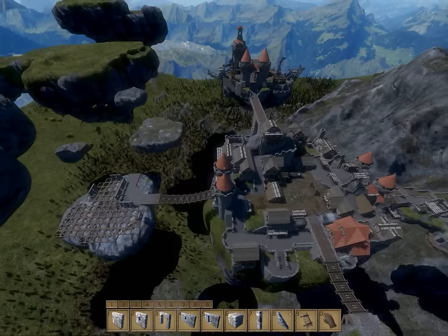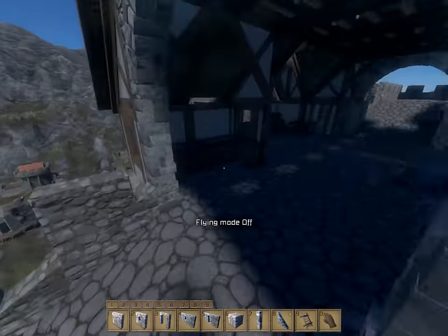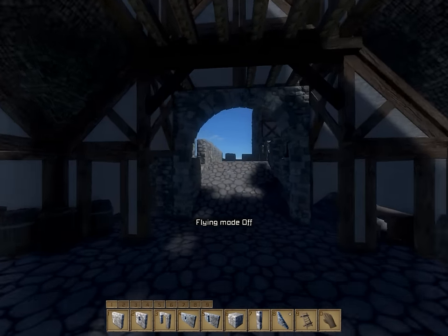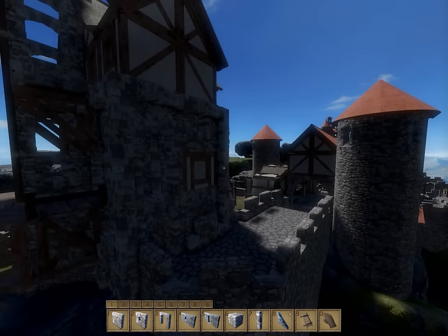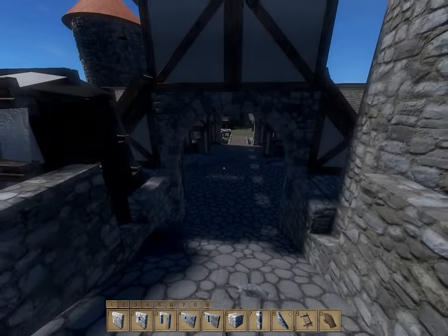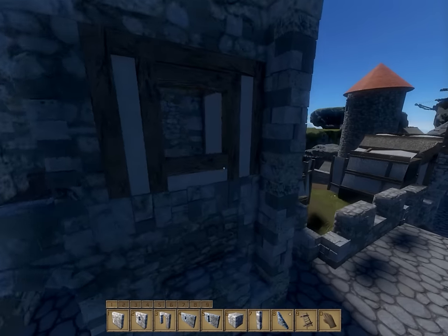Last episode, we worked on the granary and the windmill I copied over from the Citadel build. I opened up this back area for the windmill so it can actually continue on through to the windmill. I actually meant this is the granary - I opened up the back of the granary and continued the path forward to the actual windmill.